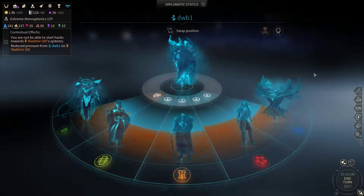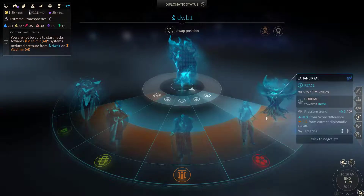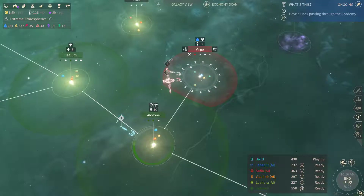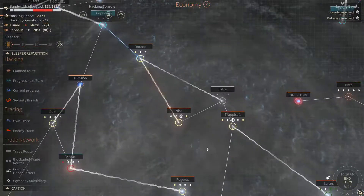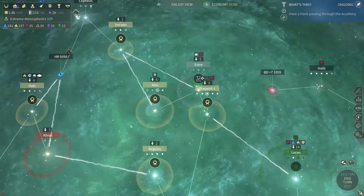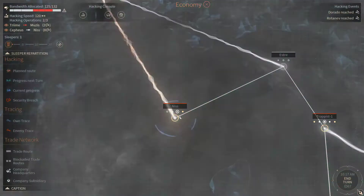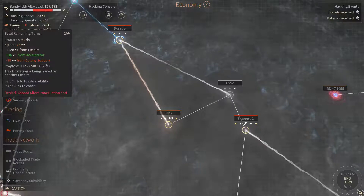We're cordial with everyone at this moment. We're a little bit below the Volters, and the Volters are in second place. In first place are the Riftborn, and I'm gonna try to hack them. They've got their primary system here — Muses.